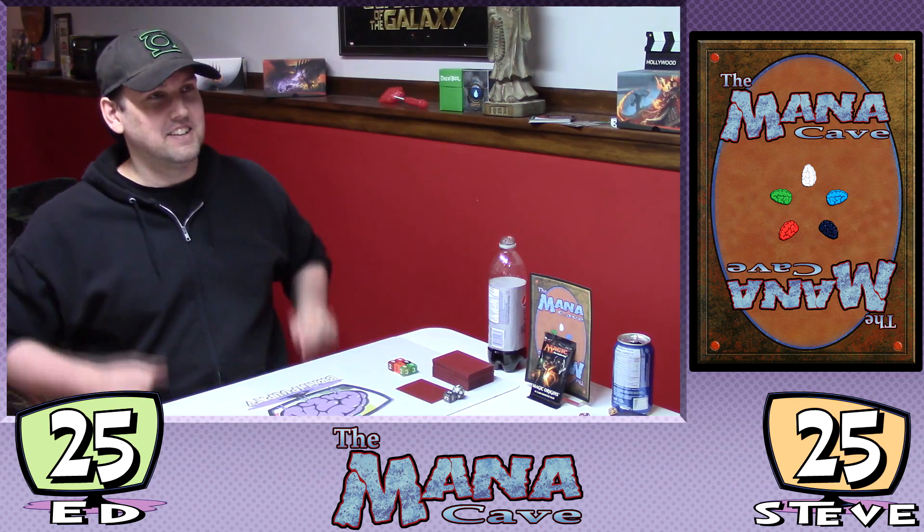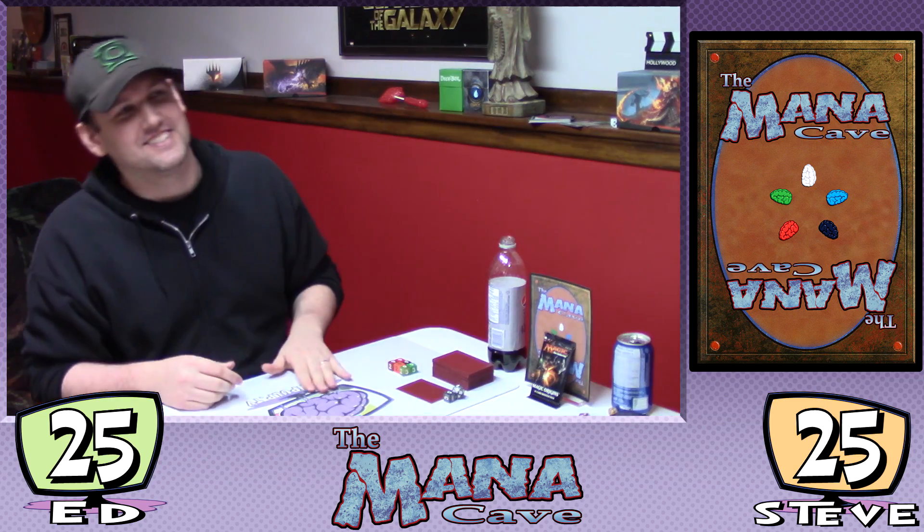Hey everyone, welcome to the Mana Cave. My name is Steve. I'm Ed. We're playing Tiny Leaders. We went over the rules a little bit last game, but we need commanders — we need leaders. We need tiny, tiny, tiny little leaders — three mana leaders. My leader for this game is a Blood-Chinned Fanatic, orc warrior. It's against the rules for me to have this guy as a leader because you need legendary creatures.